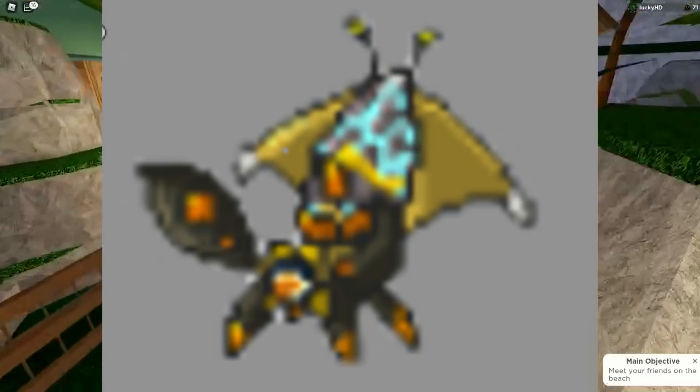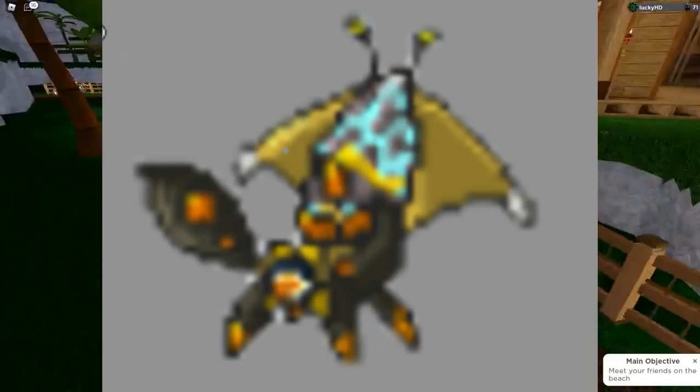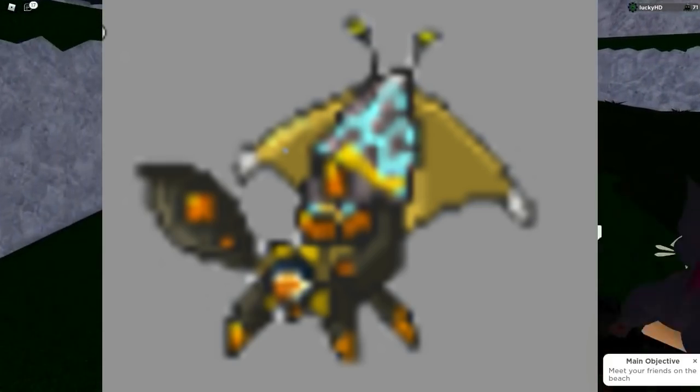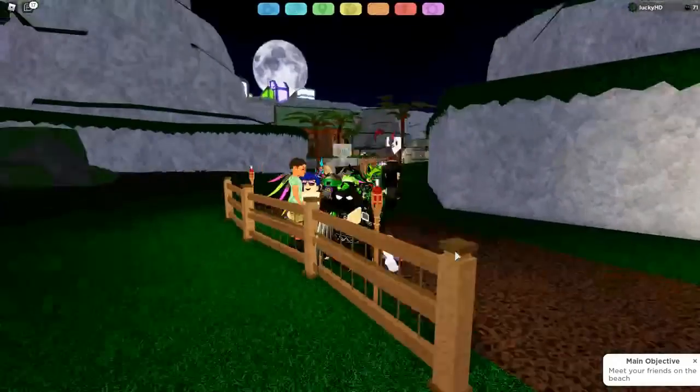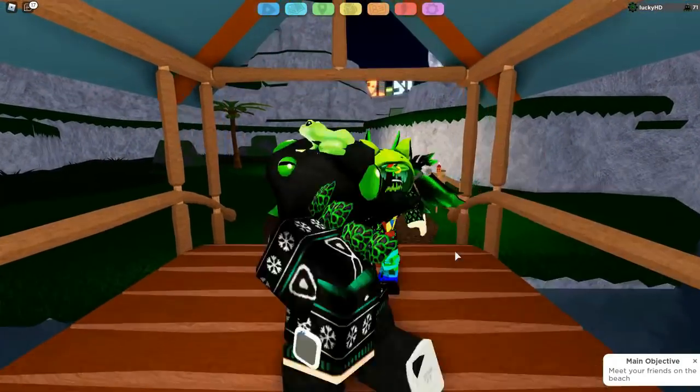So it's got yellow wings, a blue kind of crack down the little egg part on the back, it's got orange — I don't know what you'd call that little fang stuff — the eyes are white and orange. I mean, it's decent. If I were to find this in the wild I'd be pretty happy, but as far as the color scheme goes, I don't really know what to think about it.